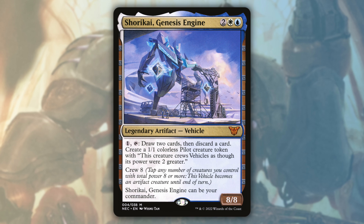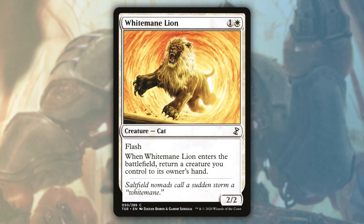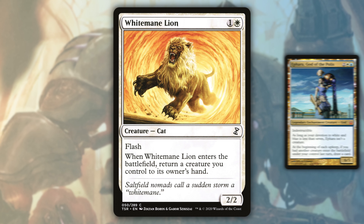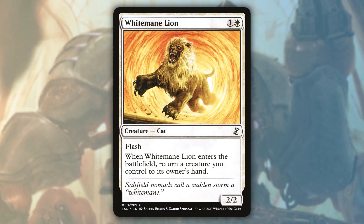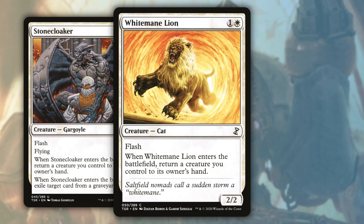Shurokai Genesis Engine is just great value: draw two, discard one, make a pilot, and then draw again on the next turn's upkeep. White Mana Line can save and replay a creature, but you can also just bounce itself and trigger Ephara for just two mana. If you want a little bit more value, Stone Cloaker can do the same thing at a higher price, but it can also exile cards from graveyards.